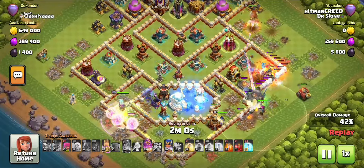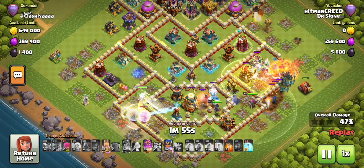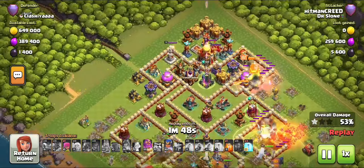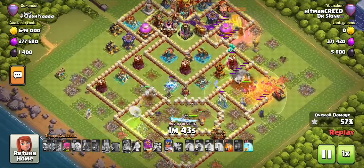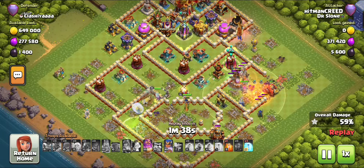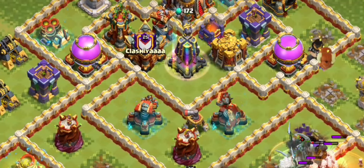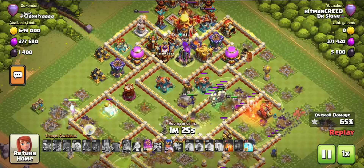My main goal is to clear both sides pushing towards the Town Hall, and the troops will start going inside. You can see the Witch Golem going down and the Barbarian King going up. The skeletons are destroying most defenses, and the Royal Champion is going in with the Witch Golem. Now it's just the Monolith — the Monolith is the most dangerous defense and I don't like going against it at the last minute.